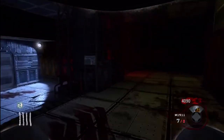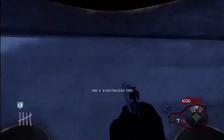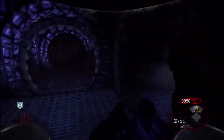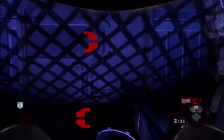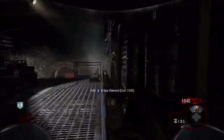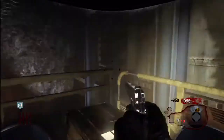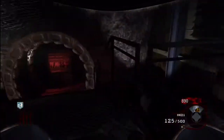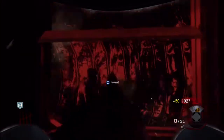At the spawn where you started, you've got Juggernaut and Speedcola, which is up every time. There's the MPL if you like that gun and want to buy it — I wouldn't advise you on buying that either. There's the M16, but if you want a good gun, I'd advise you on getting the Stakeout, or you've got the mystery box.